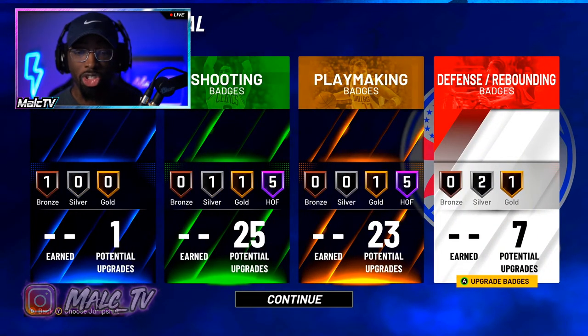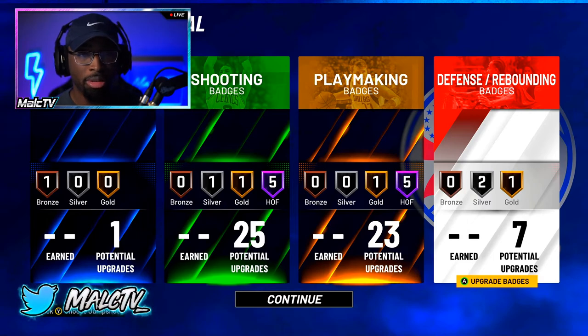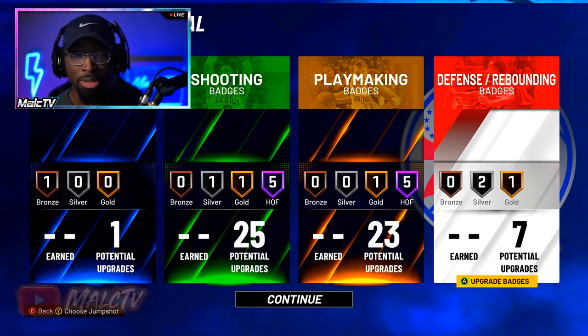And that's it y'all — 25 shooting, 23 playmaking, seven defensive badges, 6'1, play shot, lowest weight, lowest wingspan. This build is crazy. Most of the top guards use a build like this — it's a W. Get you a good lineup and I'm telling you, you're gonna start winning more.